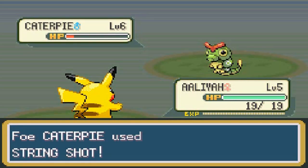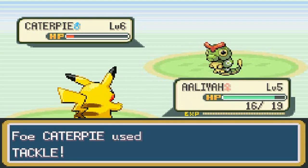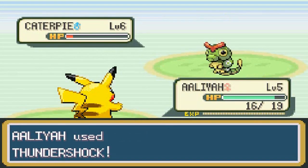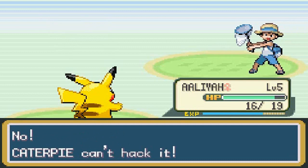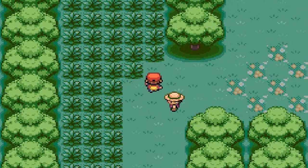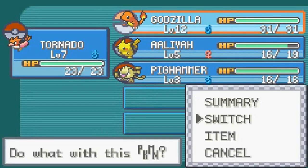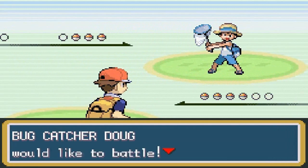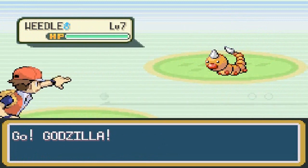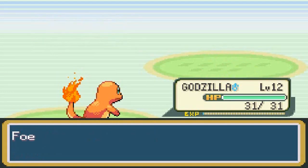One thing to watch out for with these worm Pokémon is String Shot, which lowers your Speed. Caterpie goes down with another Thundershock — first win for little Aaliyah! Next up, Bug Catcher Doug challenges us. He leads with Weedle, so I bring out Godzilla and one-shot it with Ember. Doug sends a second Weedle, so I switch to Tornado to spread experience — trying to get Tornado to level 10.